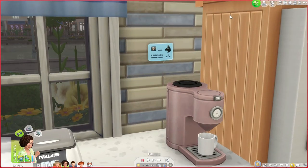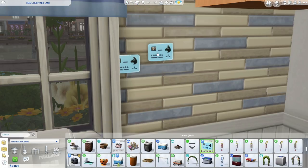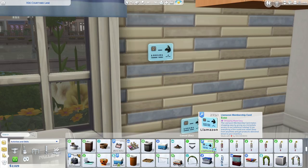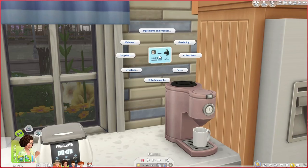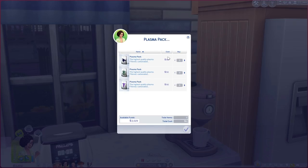This is the Amazon mod by Ravishing. It is basically going to be like an Amazon-type thing where you can purchase literally anything from this. It says 'Amazon membership card makes shopping easy by giving you immediate access to our extensive catalog — everything a Sim could ever need. Shop from anywhere and get products delivered directly to your inventory.' It's kind of awesome because even if you own a retail store, this is convenient if you need to order products. For instance, if you have a vampire, you can order some plasma packs and it'll be in your inventory.